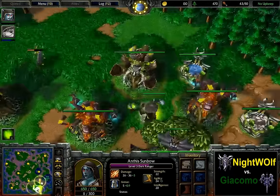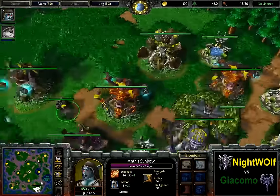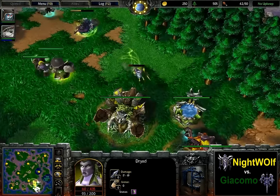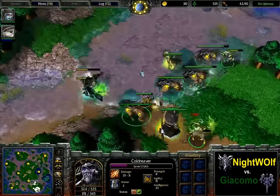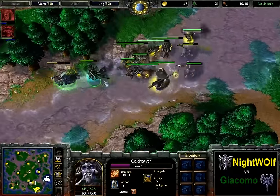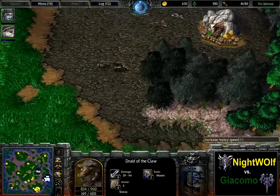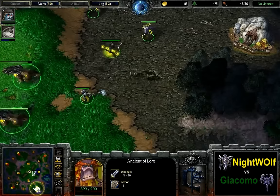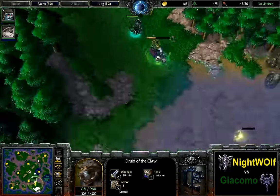Dark Ranger gets a Periapt of Vitality. Maybe he should give that to the Panda as he's going to be the target of Coil Nova. Dark Ranger of course cannot be Coiled. One of the Archers being picked off here — is he paying attention? He is, getting to the Moonwell in time. Doesn't even have to use it though, thanks to Rejuvenation. Now it is Giacomo's time to get out of there. It's 40 supply for Nightwolf against 40 for Giacomo right now. Coil just in time — Breath of Fire plus the focus is not enough to take down the Lich. Nightwolf hasn't scouted this expansion being sold, and we'll see if he's going to dare push into the main already, or if he's just going to sit back and go into a longer game.